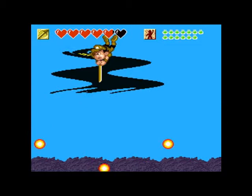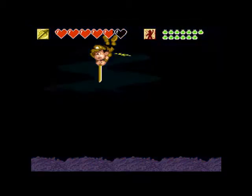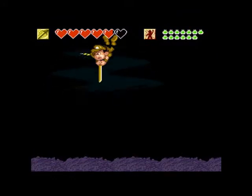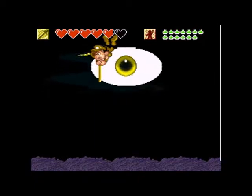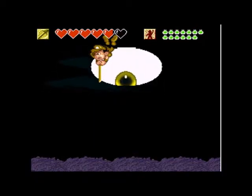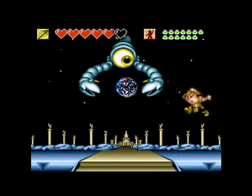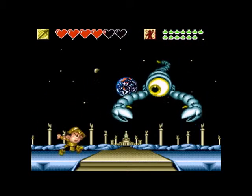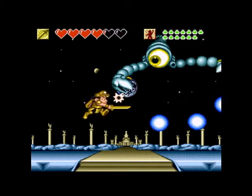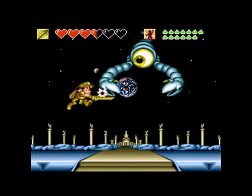And now we go to Creepy Scorpion Final Boss, which somehow happens on the moon. I don't know, I just go along with it - not my game. Here we get to take out his claws, because he is a one-eyed scorpion. And that's really all he does in the way of attacks.